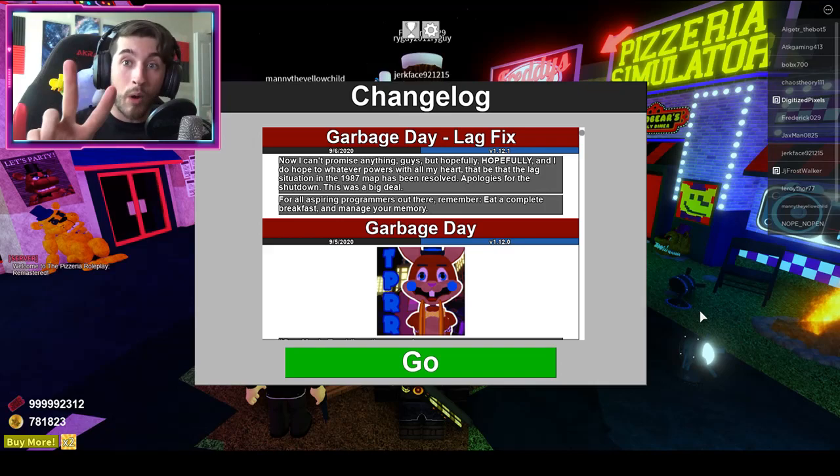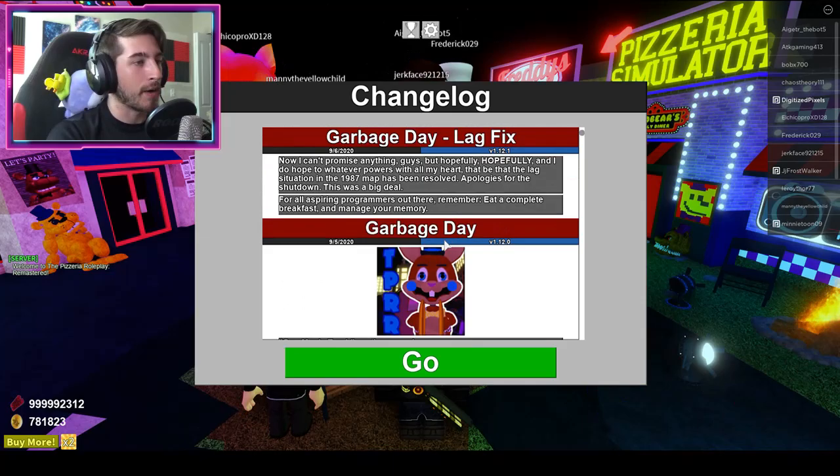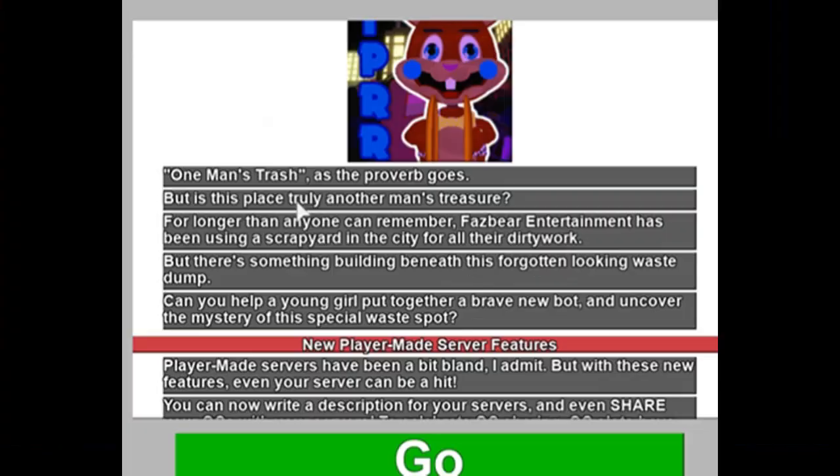Here is the changelog — they did some lag fixes. The update description reads: 'One man's trash, as the proverb goes. But is this place truly another man's treasure? For longer than anyone can remember, Fazbear Entertainment has been using a scrapyard in the city for all their dirty work. But there's something building beneath this forgotten-looking waste dump. Can you help a young girl put together a brave new robot and uncover the mystery of this special waste bot?'